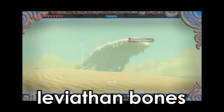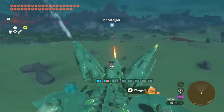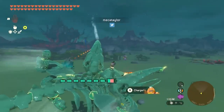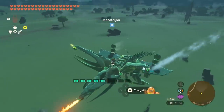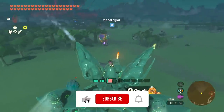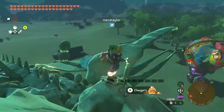A lot of players have been experimenting with the bones found in the southwest corner of the map. Mecha Taylor, for example, built what he is calling the King Gleok — a magnificent three-headed beast that harnesses the power of ice, fire, and electricity. Like all ridiculous builds, this thing guzzles the battery. Worth it.